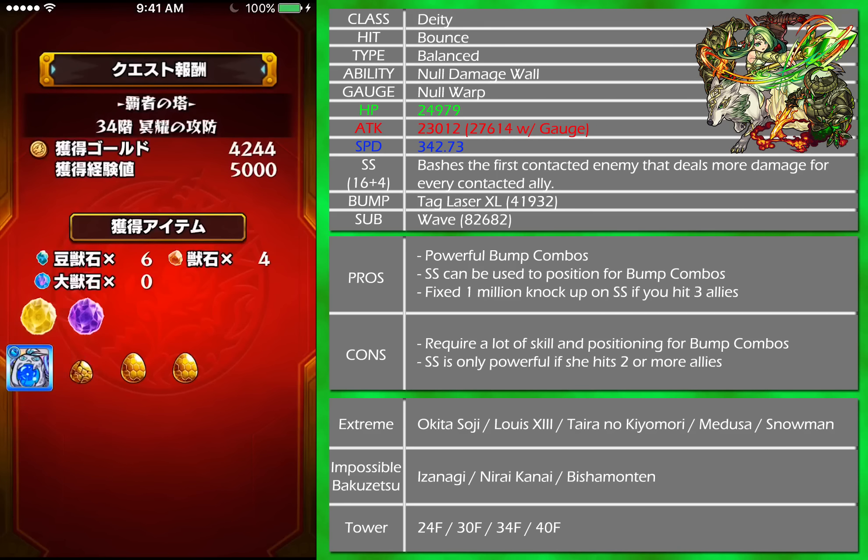Some other things I want to talk about with the strike shot: if you hit all three allies, no matter what the gear is, it will do a knockup on the enemy that Valkyrie hits, and that knockup will deal one million fixed damage. So even if you don't hit the weak spot, you get a guaranteed one million plus all the other boss damage. For hitting three enemies without weak spot, it does around the higher end of two million. Of course, if you hit the weak spot with all three, with the knockup and everything, that could go to like four million, which is crazy. But you've got to position for it — that's why it's really hard.